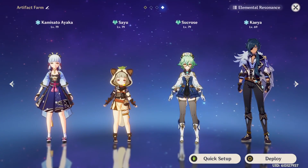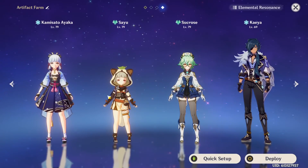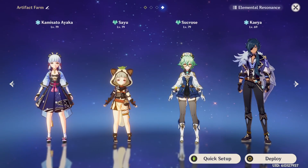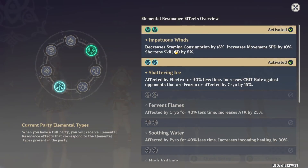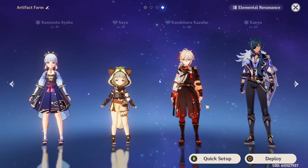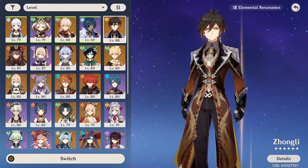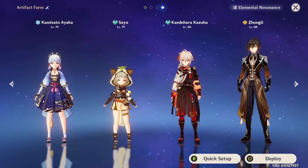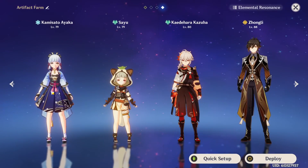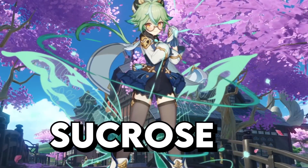Sayu is a natural fit into any general exploration team with her held skill speed, and being half of the anemo resonance. Wielding a claymore also allows you to mine regardless of who else is in your party. Your last two slots can be used for a tall character like Kaeya who also has the sprint passive, and the fourth slot can be whoever you want — probably a DPS or a character like Mona or Ayaka to sprint on water.